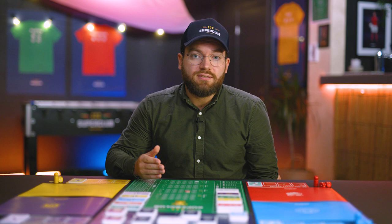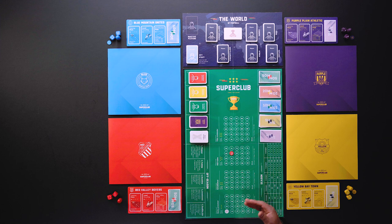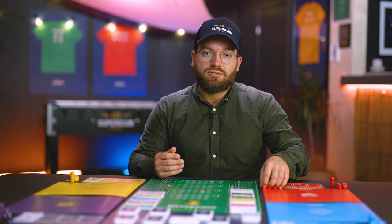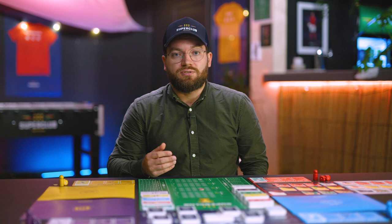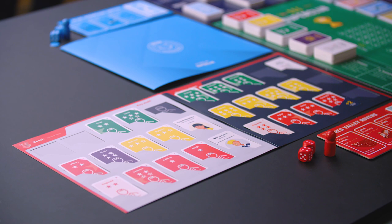Super Club alternates between two phases: the off-season, where you improve your squad, and the season, where you play matches for points. So you start with an off-season. We'll pretend we've come some way in the game and start in an off-season in the middle, because those are a little bit more exciting than the first off-season. In the off-season, the manager folders are always open so that everyone can see everyone else's squad — there are no secrets in the off-season.